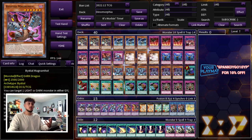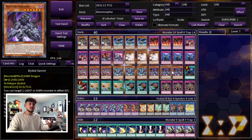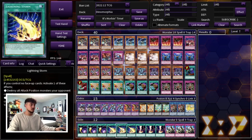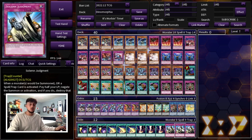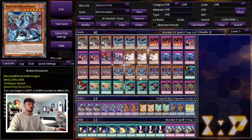Against the Fluandre matchup the Bistial cards kind of suck, but the really cool thing is it's exactly nine cards, so in your side deck you can always side nine cards in for nine cards out. Against the Fluandre matchup you take out the nine Bistials — Ash and Imperm are really good against them so you keep those — and put in Judgments, Gekis, Lightning Storm, Cyclones, Solemn Judgment going first. All these cards are really good going second against Fluandre, so just keep that in mind. The Bistials are really good into a lot of different matchups, that's why you main deck them.